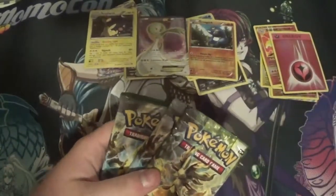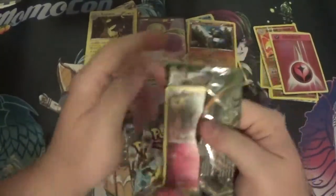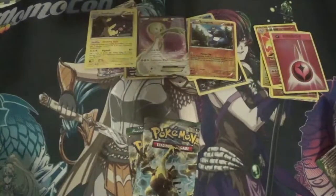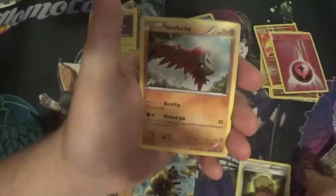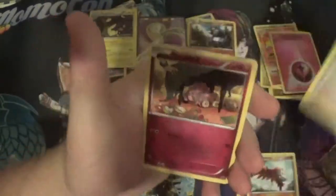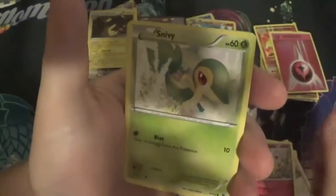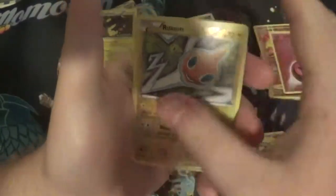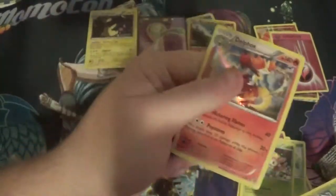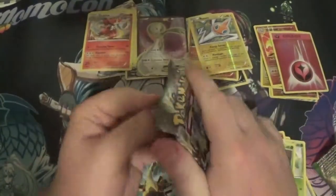I don't think we could do any worse — we could do better but not worse. Let's get into these Fates Collide packs. Maybe we can get another full art — I'm going to be greedy. Dome Fossil, Halucha, N, Snubbull, Fennekin, Jigglypuff, Snivy, Deerling, Rotom — come on Rotom's one of my favorite Pokémon — and a Delphox holo. It gave me luck, but not enough.